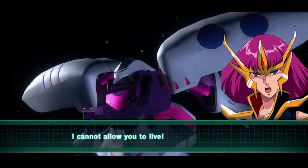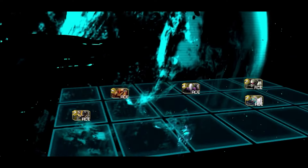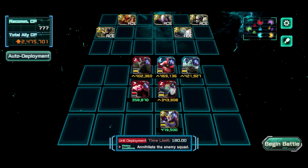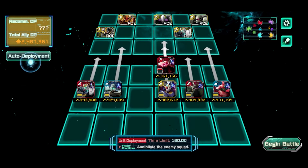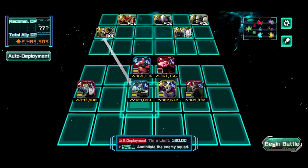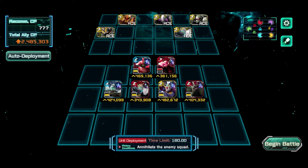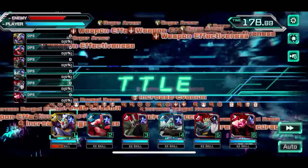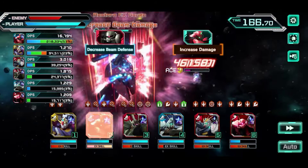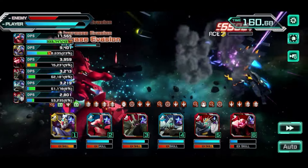I'm going to bring in the boys now — the limited suits — to clear this. We already finished one enemy, so we've got about five more to go. There are a lot of enemies in the mid lane. I'm going to put Sasabi up front — putting Sasabi up front is obviously a good idea because he can do a lot of evading.